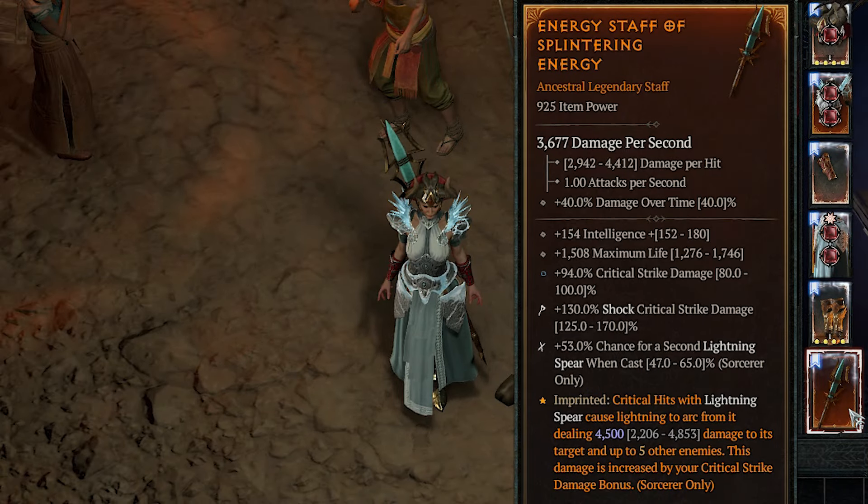Finally we play a two-handed staff with the aspect of splintering energy. We want to have critical strike damage, intelligence, and life on it. And temper chance for extra lightning spears and critical strike damage for shock skills.